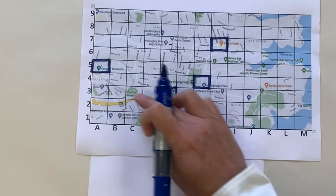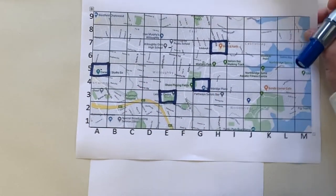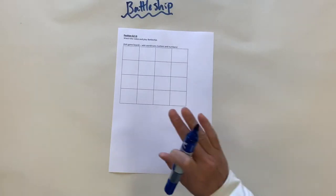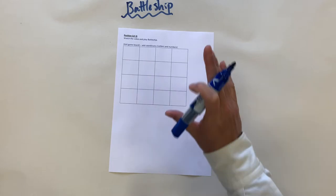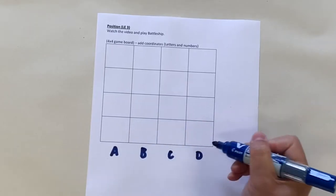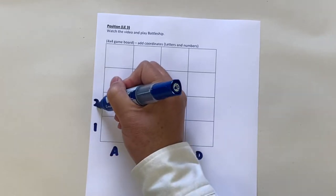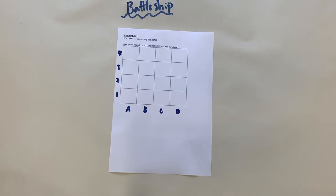We call these coordinates — like E3, or G4. Now we're going to use that system with Battleship. Can you find your 4x4 game board? We're going to write A, B, C, D here and one, two, three, four there. I'm going to give you one minute to do so.